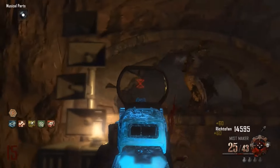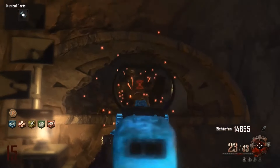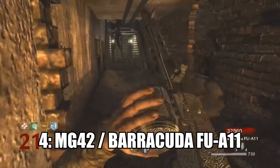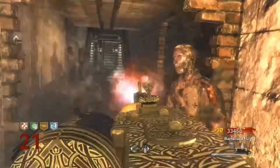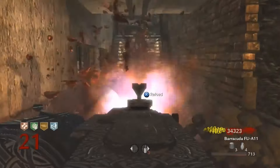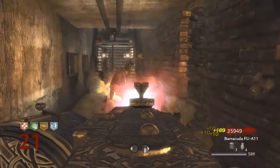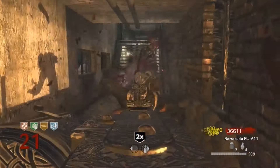Very strong in a lot of areas, lots of ammo, deadly one-shot one-kill — excellent for camping. So it comes in at my number 5 spot. Moving up one space to number 4, we have the monstrous MG42 from World at War. The Pack-A-Punch version, the Barracuda, is just an absolute machine — by far the best LMG in World at War.